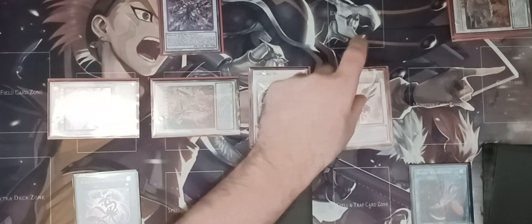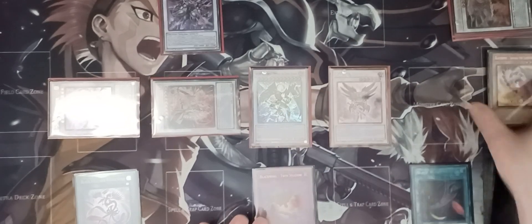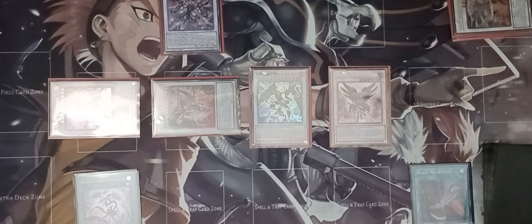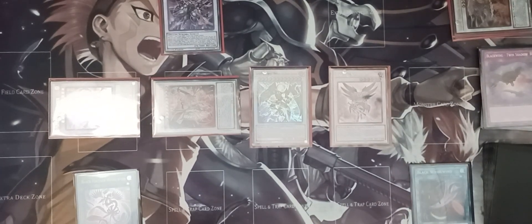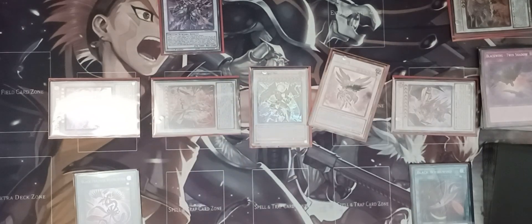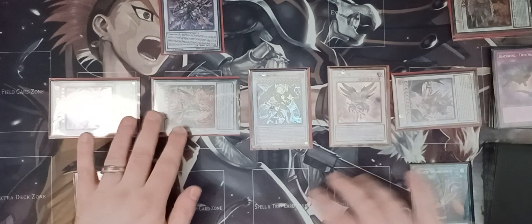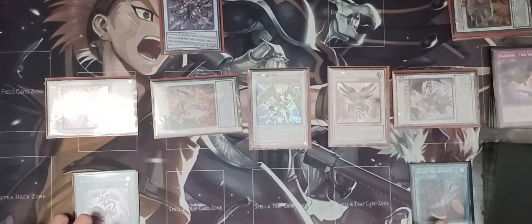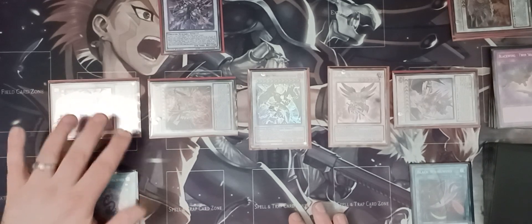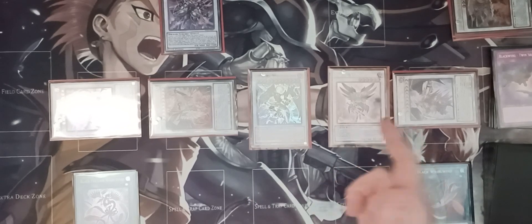Activate Black Feather Whirlwind — this special summons Natham the Starlight back to the field. Then use Twin Shadow: shuffle the required cards back into your deck to special summon Black Wing Full Armor Master. This is your end board.